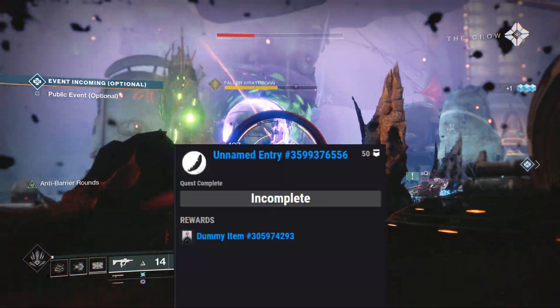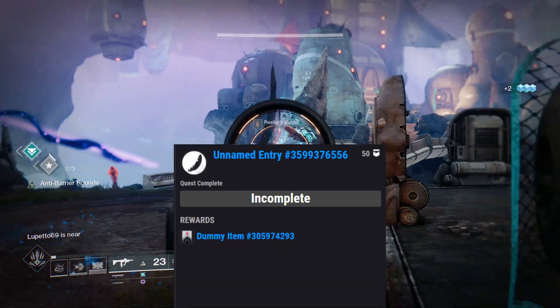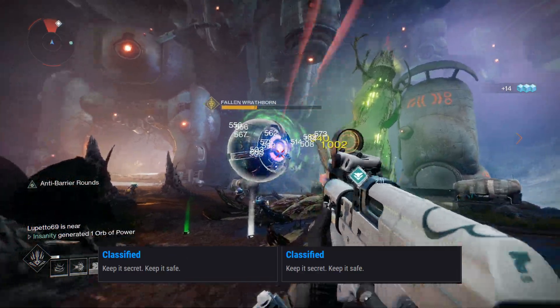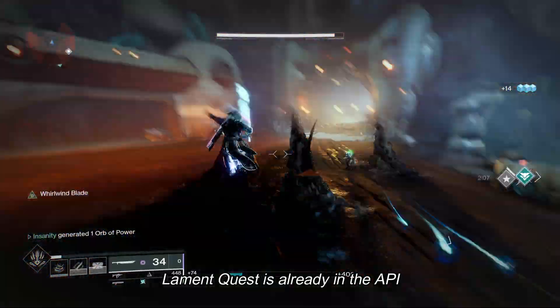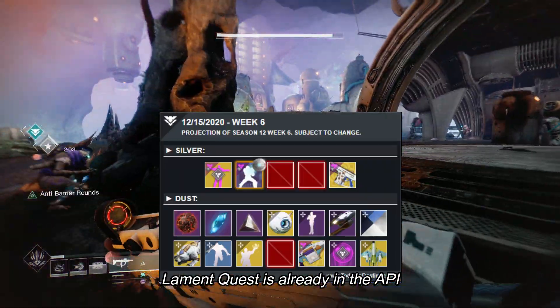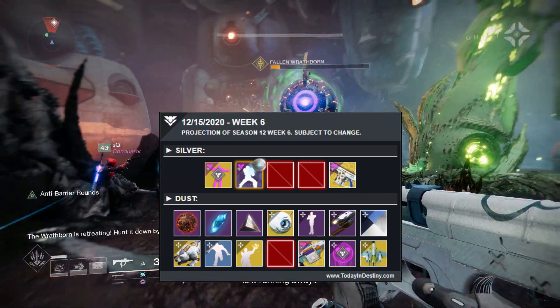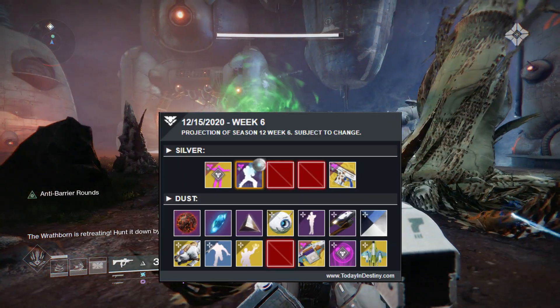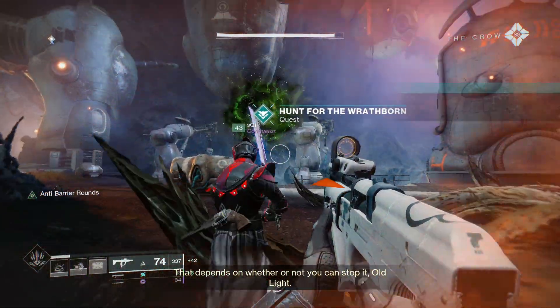The next three Triumphs are related to an exotic quest. I believe the unnamed entry one is the Hawkmoon quest, which should be coming out soon. The other two are classified — they may be related also to Hawkmoon, or there might be another secret exotic quest in Season of the Hunt. On December 15th, it is expected that there will be two classified ornaments in the Eververse store for Silver, and there are two ornaments for Hawkmoon this season.